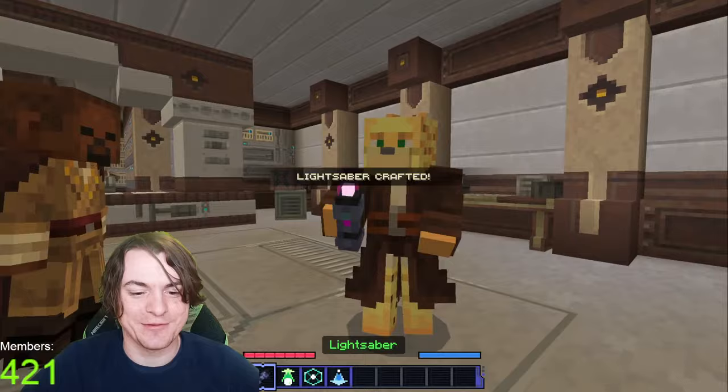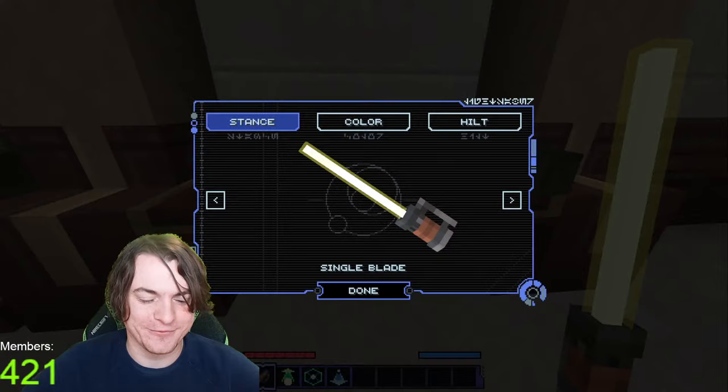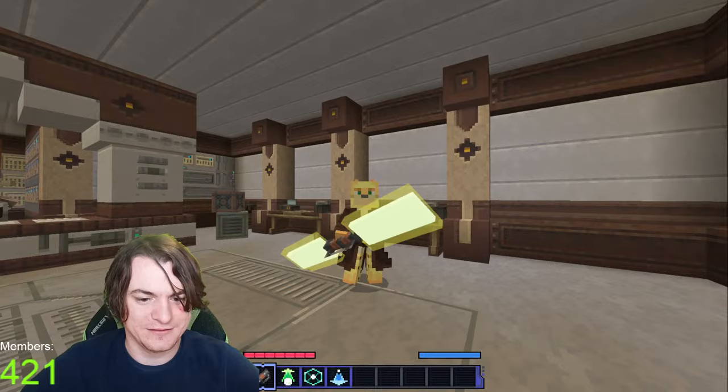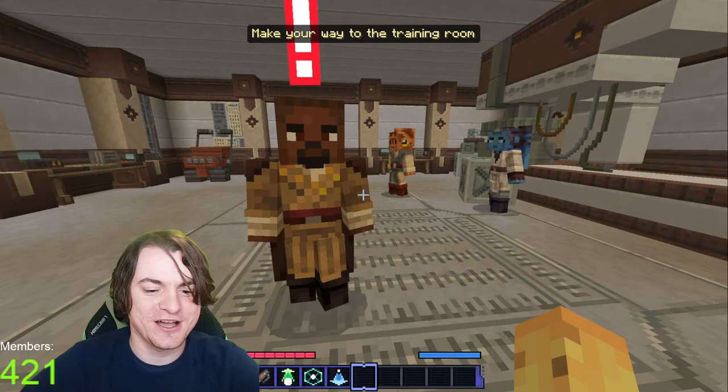And so now we've got a lightsaber. Look at this. Oh yeah, fun. I can change this though, right? Actually, I like yellow — it matches my ocelot vibe and it works. And I can go stance and I can do double blade. Never mind — I want to be like Darth Maul in the prequels. This is my new plan. Let's do it.